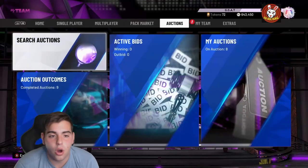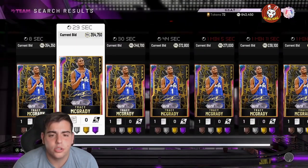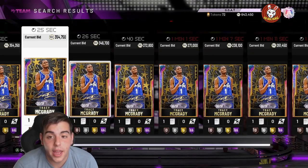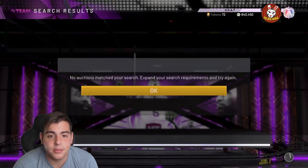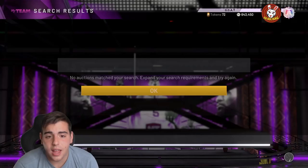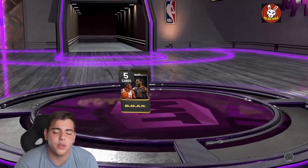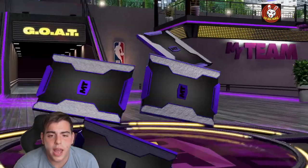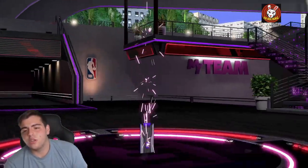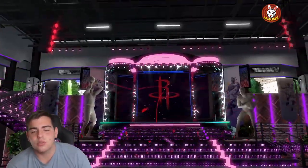Tracy McGrady Galaxy Opal is only 300k — that's kind of insane, so we might have to pick up T-Mac with this 600k. Right now there is a lot going on in this game. We'll pop a pack — wow, pink diamond, that's such a troll. You can do anything you want with your MT right now; I literally recommend absolutely nothing, just have fun with the game.